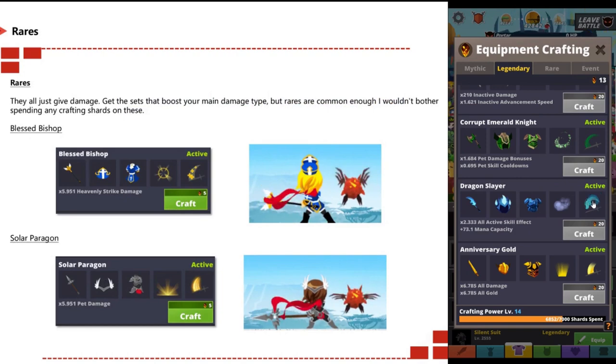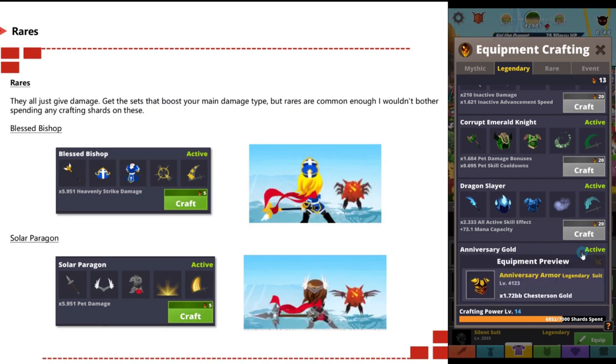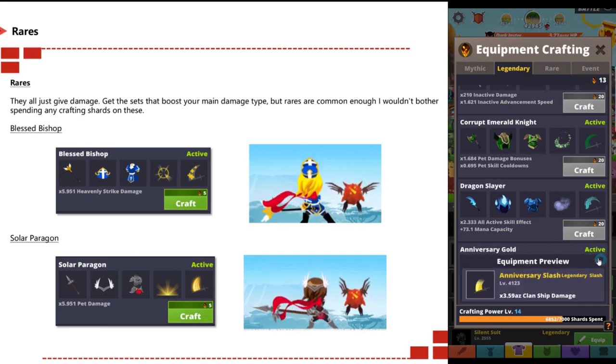For rare sets, they give you damage and sets that bonus your main damage type. There's no point spending any crafting shards on rares — they drop quite often, so save those shards for mythics. Once you've got all the mythics, move on to legendaries.